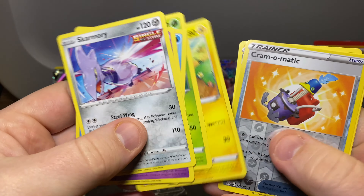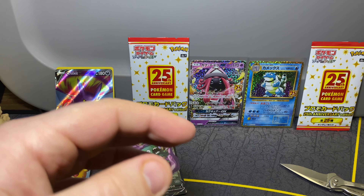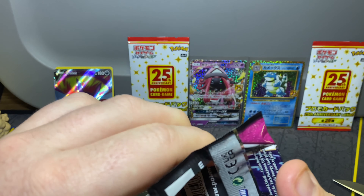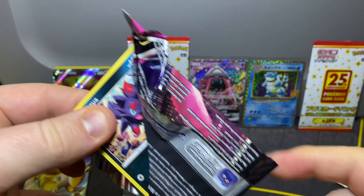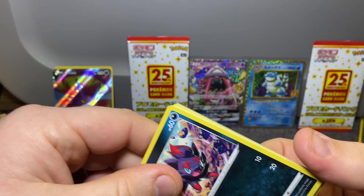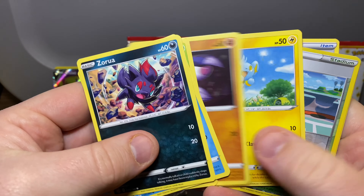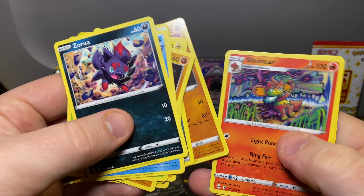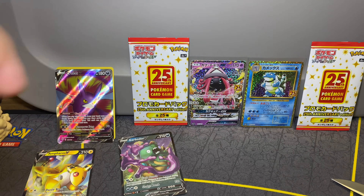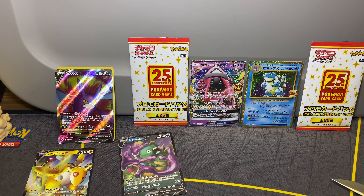Packs are just rough today. Alright, this is going to be the last Pokémon card pack I have. It's another white one — what the heck. I guess we're not gonna have any more hits on the Pokémon today. Nothing. That kind of stinks. So overall we got the Ampharos, the Garbodor, and the Crobat — those were our hits.